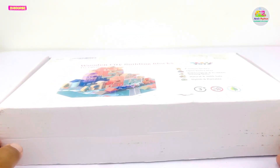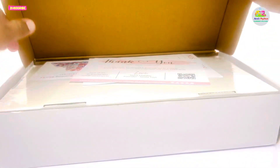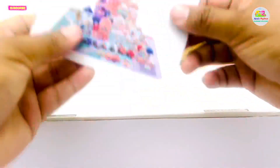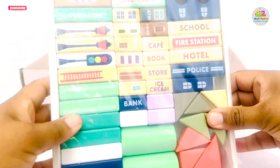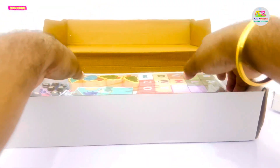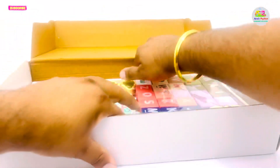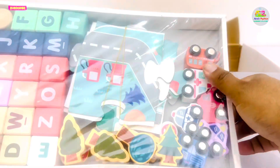Let's quickly open it and see what we have got in the box. Here we have the instructions book, different items with the help of which we'll prepare our city, and the learning fun with lots of small vehicles.